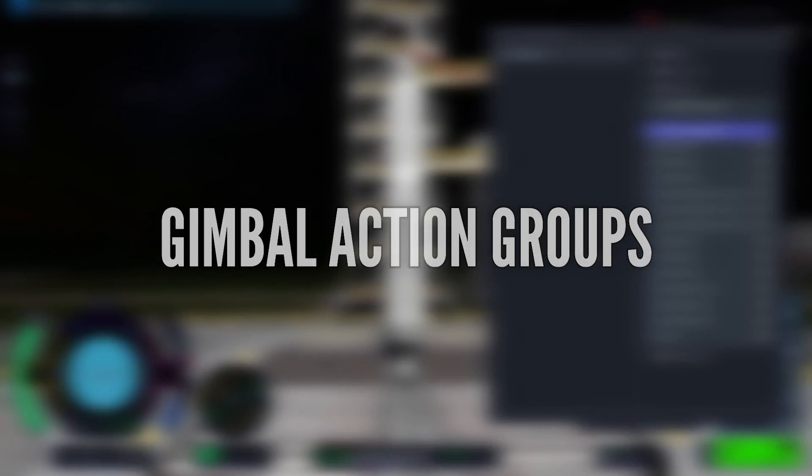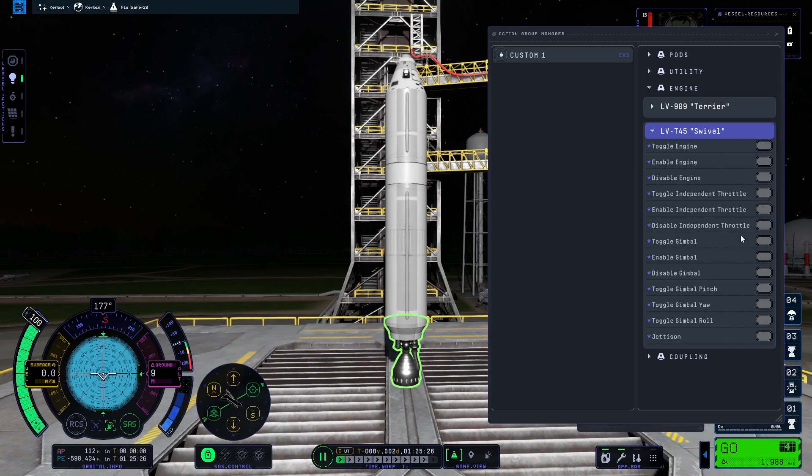If your rockets look like limp spaghetti, you may want to set up an action group to turn off the engine gimballing.